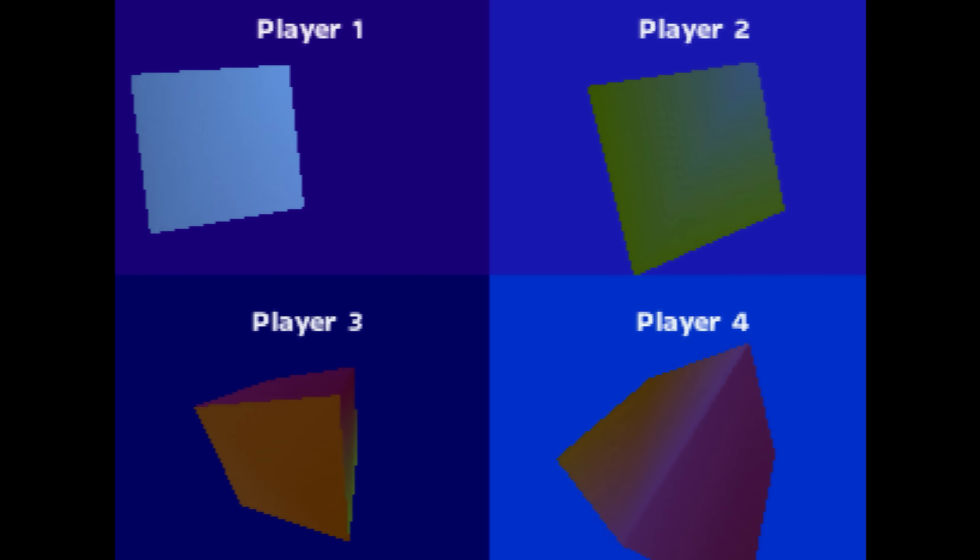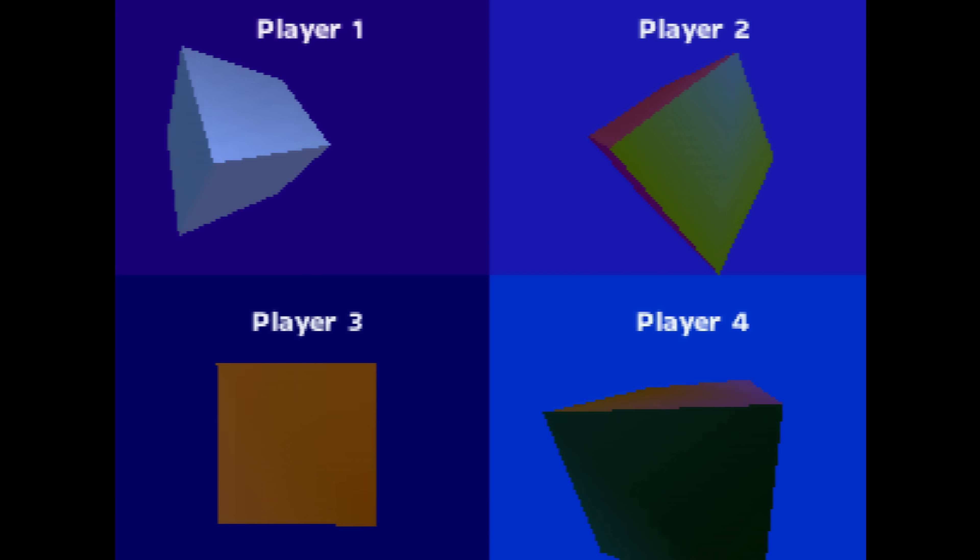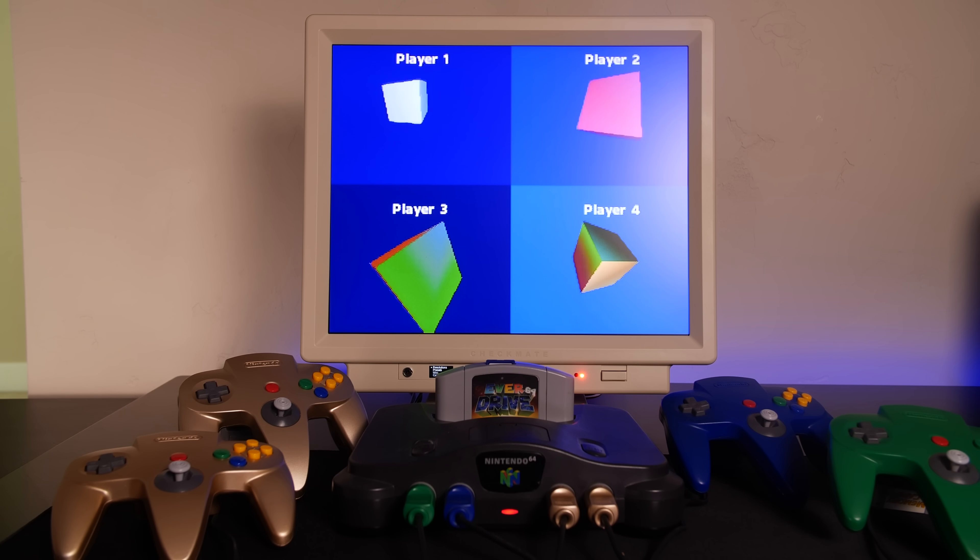This is the basis of setting up a four-player split-screen game on the Nintendo 64. It was something available to any developer who chose to implement it, and it was a very powerful feature that many developers took advantage of. Let's look at the code and discuss some theory.